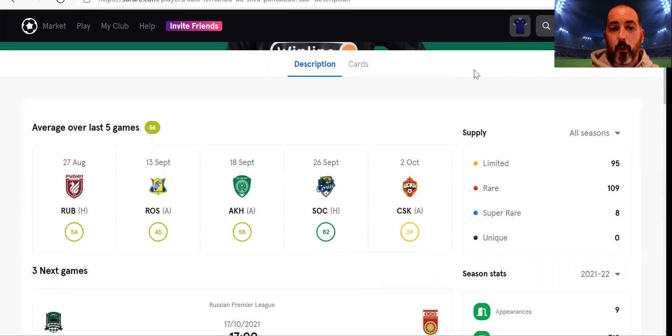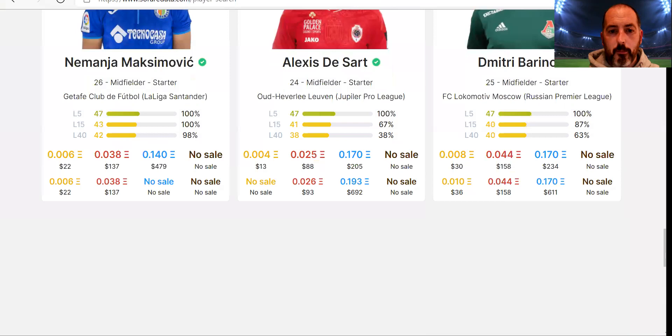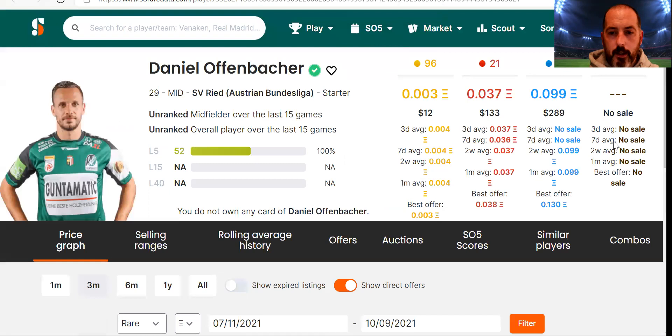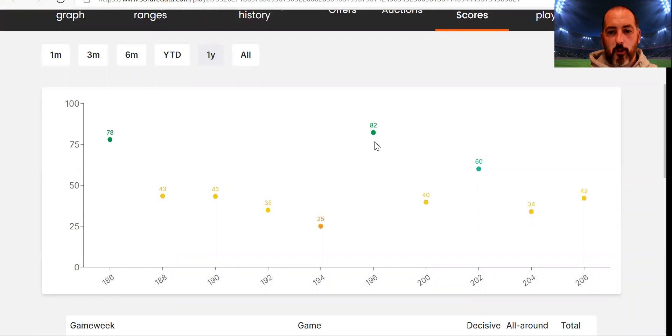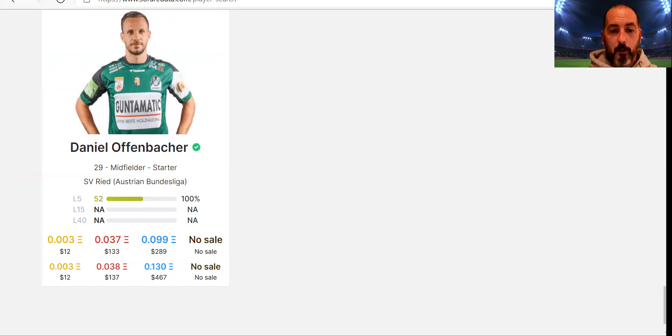The other player at the bottom was Daniel Offenbacher. Looking at his page — best market price and 3-day average are quite similar, so there might not be much room for manoeuvring. Looking at his SO5 scores, he's got an 82 that's going to drop off from his last five. If he doesn't score 82 or more to replace it, his average could plummet to the mid-40s and his price will probably come down. You want to buy when players are on the way up, not when they've potentially hit a peak price.